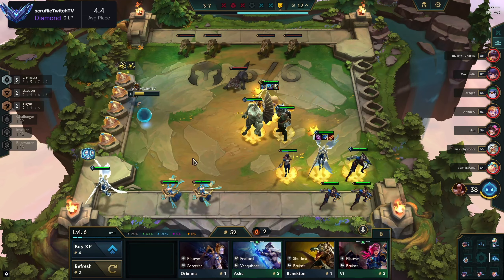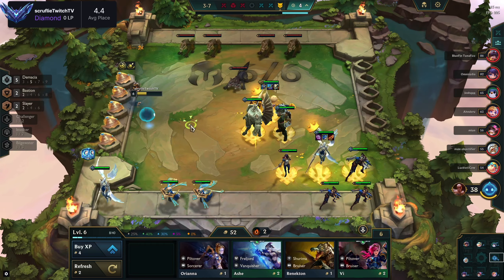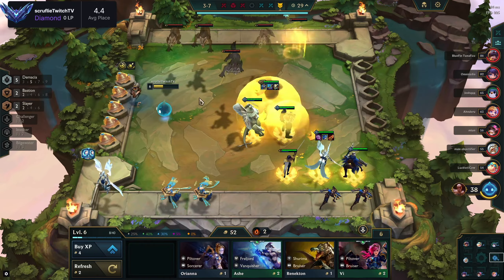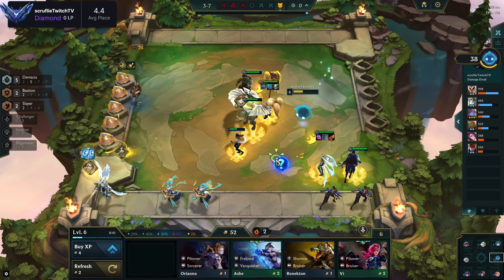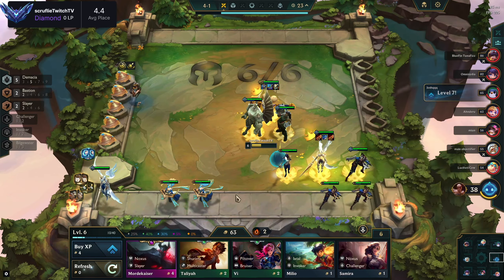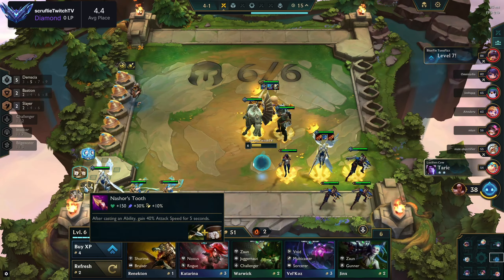We're making the most out of Trade Sector and I'm going to start dumping levels into the XP bar. Our next big real power spike is Demacia 7. Something to be conscientious of is that everybody usually goes level seven on 3-5 or 4-1, so that interval is coming up and we have to start being worried about that. I want to finish three items on Quinn.